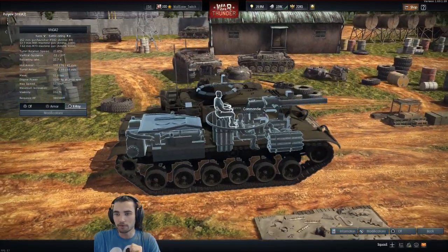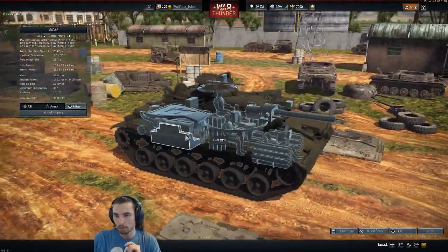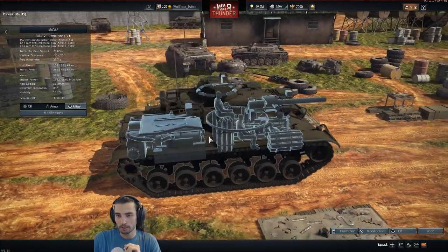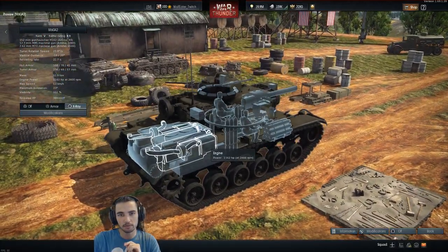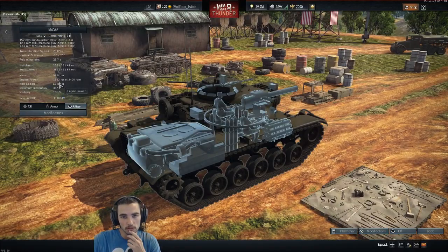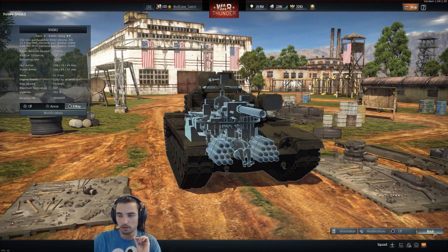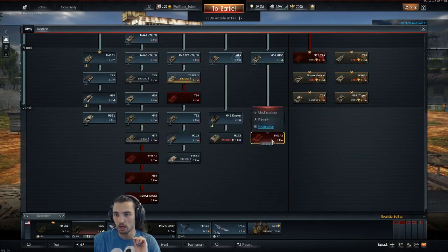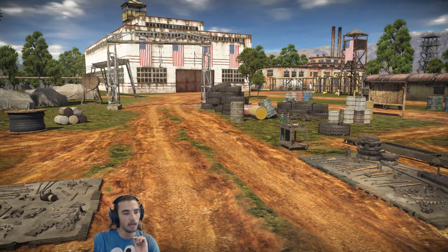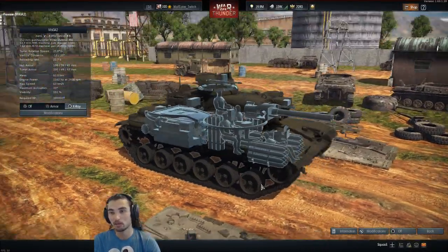That shot could kill the commander and maybe damage the ammo. The power plant looks similar to the M60, but it's actually an upgraded one. Look at that — 53 kilometers per hour compared to the standard M60. That means it's going to have a significantly upgraded power plant and be a lot faster.